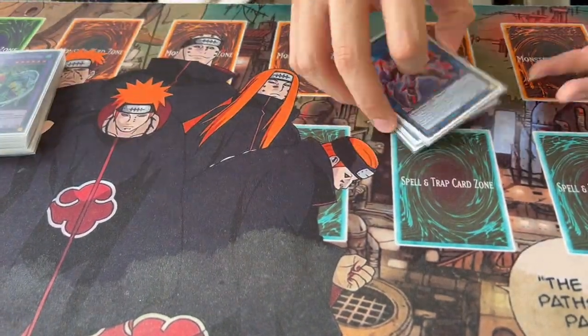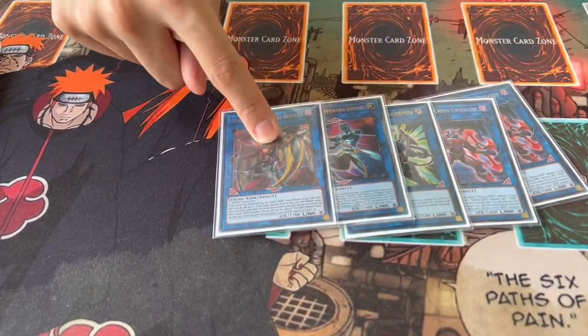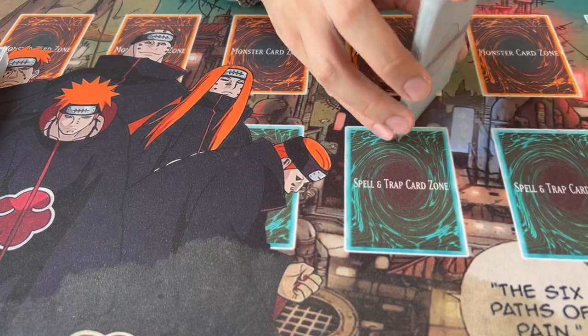For the Link Monsters, we're playing two Cross Crusader — of course, really important — one Dread Decimator, one Wonder Driver, and then your combo piece Infernal Divisor. So that's it for the extra deck.